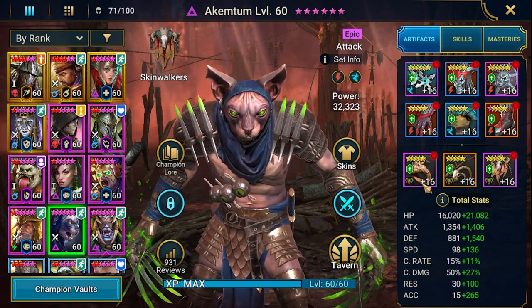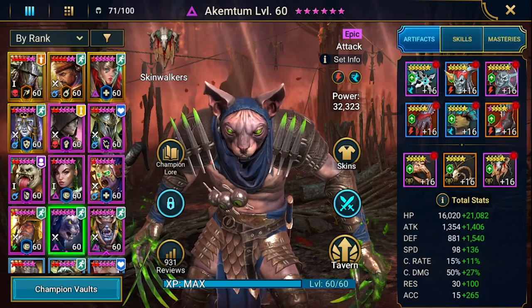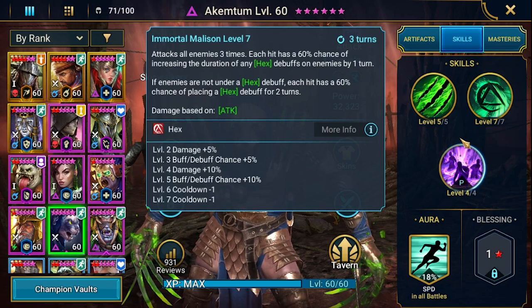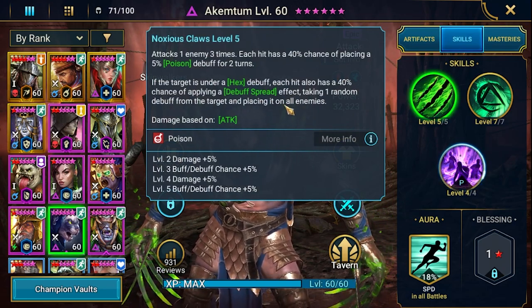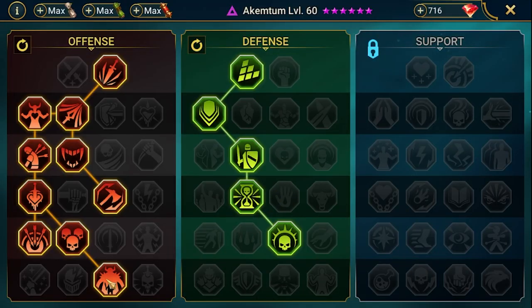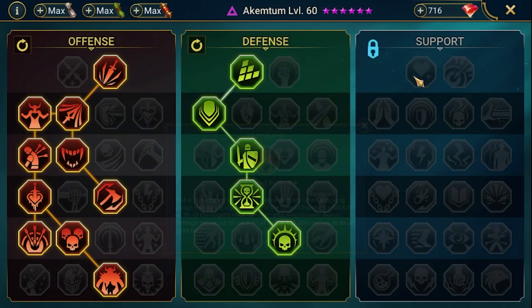He's on a provoke set with speed. His stats: pretty fast at 234 speed, big accuracy at 280. Regarding skills, A3 is a free-hitter with Hex and Hex extension if already placed. A1 is Poisons with debuff spread. Mastery is Giant Slayer because both skills are free-hitters, so better chance to land those max AP nukes.